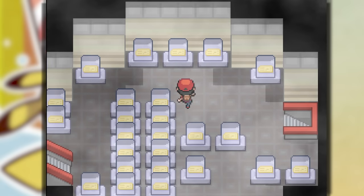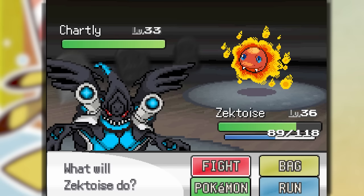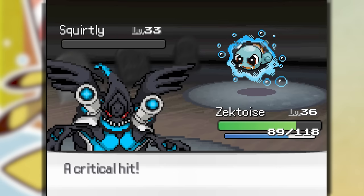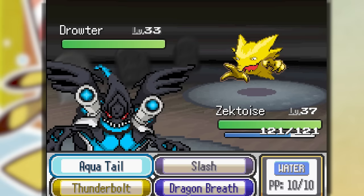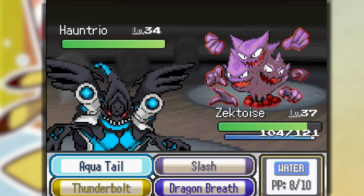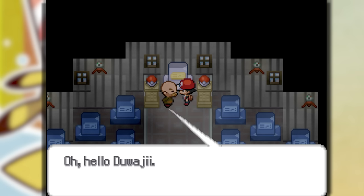Now we have to go back to Lavender Town and go up the tower to see Mr. Fuji. This thing in battle is crazy — are these ladies ghosts? That is so sad, seeing the starters like this. This is actually a cool Pokemon hunt trio — Zekchoise is a freaking beast, he just one-shotted them.